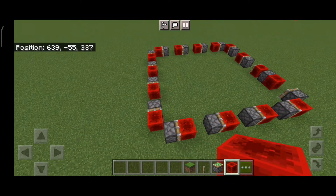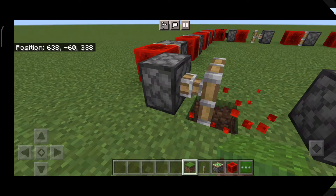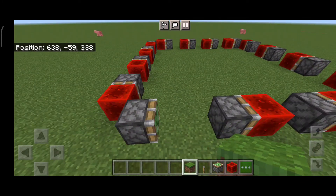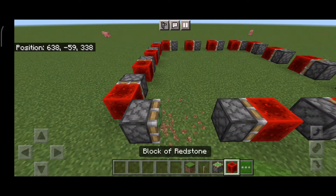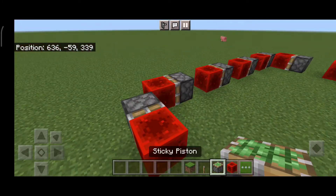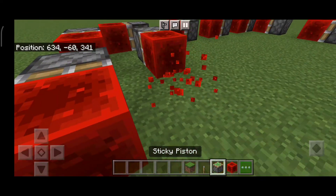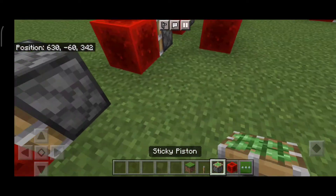You see the thing? It's like going around in circles — well, in squares. Look! If you want to stop the machine, you need to destroy that block, and you can replace it with redstone. This is amazing guys!